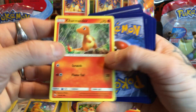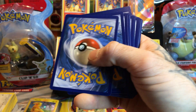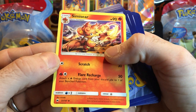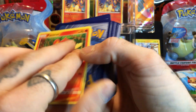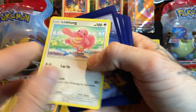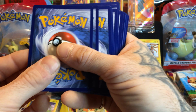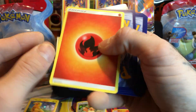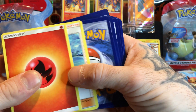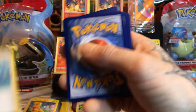A Charmander 2017. We get another fire energy because we are on fire tonight. We have a Simisear - that is nice, I love this fire deck. And a Pansear - a Pansear! That's where you come from - it's this set right here. Another fire energy.